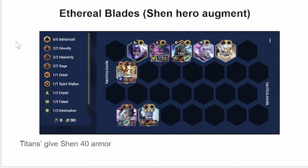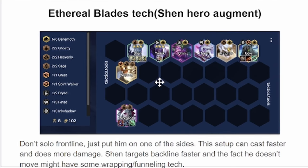Tank items go on Oren. The frontline Ethereal Blades stack is just Triple Gargoyles on him for more armor than you would have otherwise. He does considerably more damage and targets the backline faster. He's too vulnerable as a solo frontline — sometimes I would win lobbies, but sometimes he would just get clocked by Set and Lissandra.